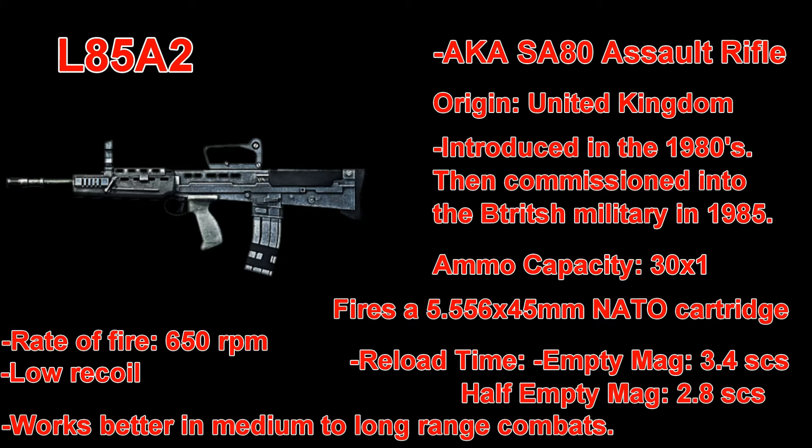In this scenario, Battlefield 3 gives you an additional bullet already in the chamber of the weapon. The rate of fire is 650 rounds per minute, which is relatively slow compared to other assault rifles in its general category. The reload time with an empty magazine is 3.4 seconds, and with a half-empty magazine it takes 2.8 seconds.